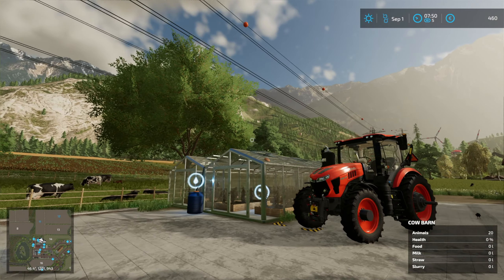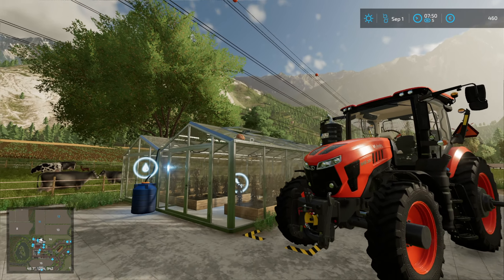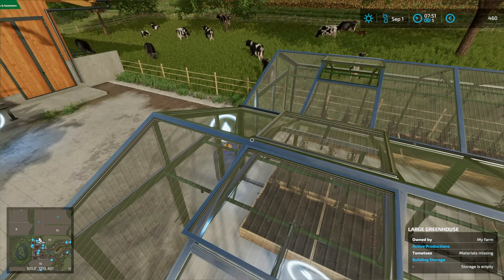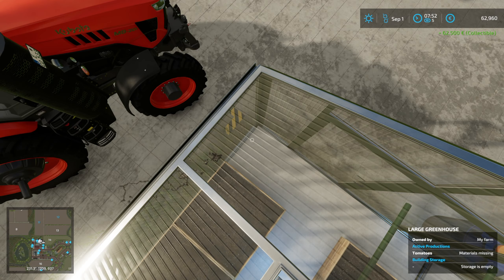One thing that might save us is the crusty bloomer that's on the roof of the greenhouse here. Let's see if we can climb up and get it because this crusty bloomer is a collectible — and we get 62,500. There's a curious message about the collectibles, something about Giants Forum.